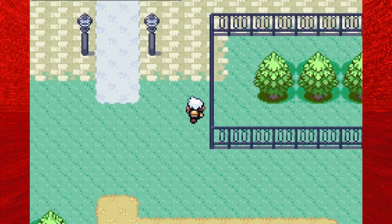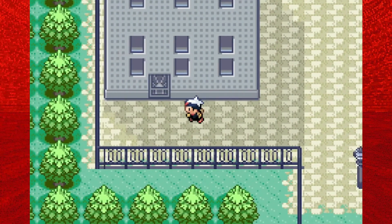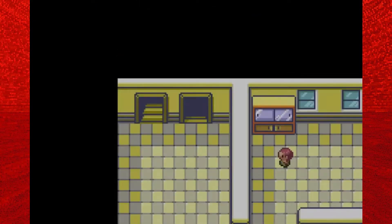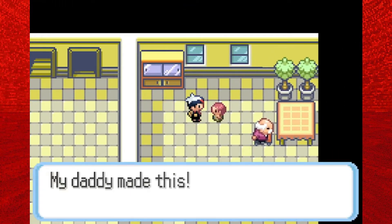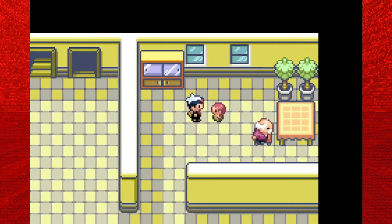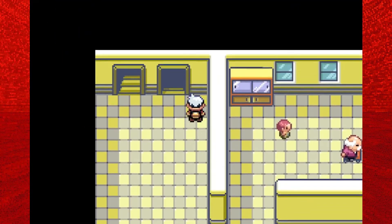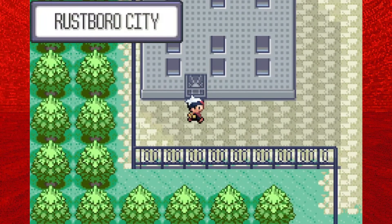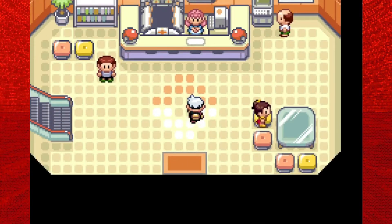There are a bunch of items to get in Rustboro City overall, but only some are available right now — others require completing events or delivering items. Let's go to the first building on the left and talk to this little boy because he will give you a Premier Ball. Apparently his dad made it from the Devon Corporation. The Devon Corporation's offices are here in Rustboro City — they're basically like the Silph Co. of the Hoenn region, inventing all the latest things. That's eventually where you get the PokéNav from.